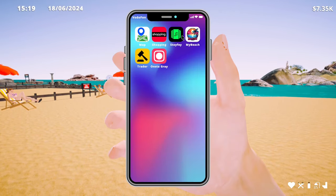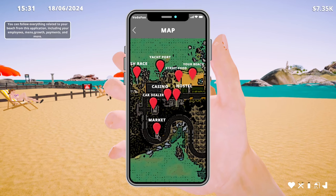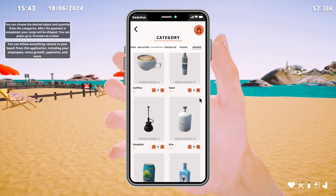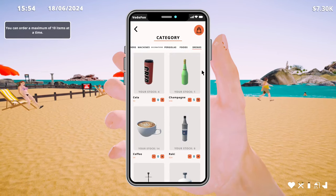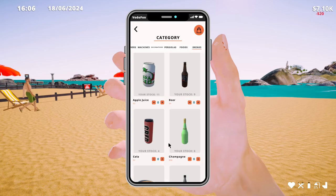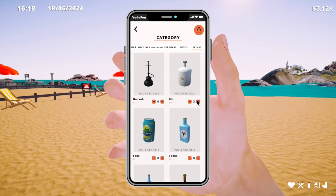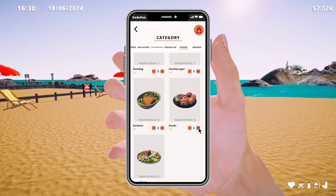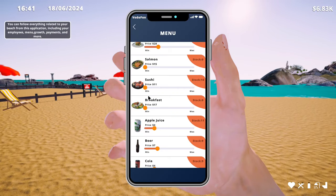That waiter is very good at his job. So I'm going to look at my beach — the yacht port. I wonder what's at the market as well. Let's go do some shopping, just see where we're at with things. It's always good to stock up when we can.